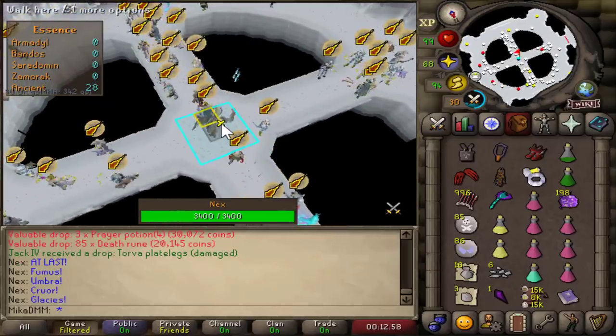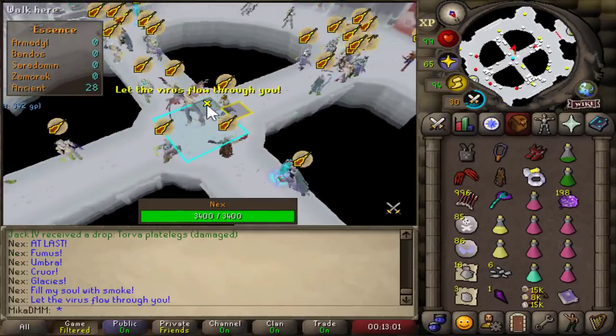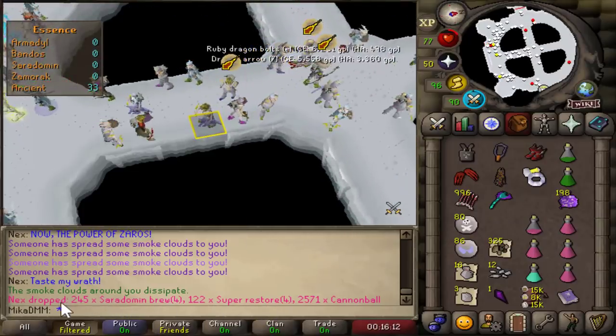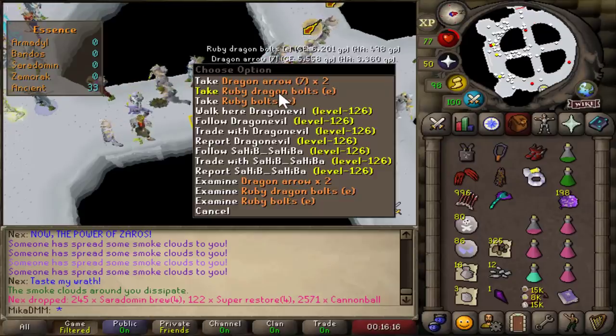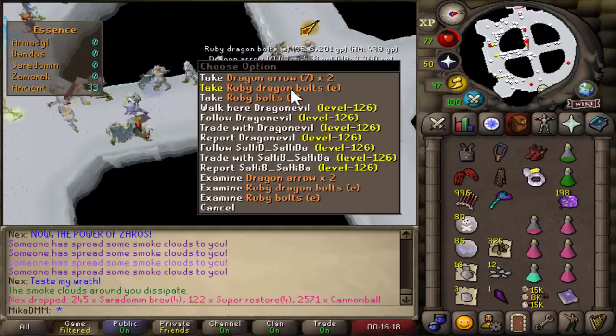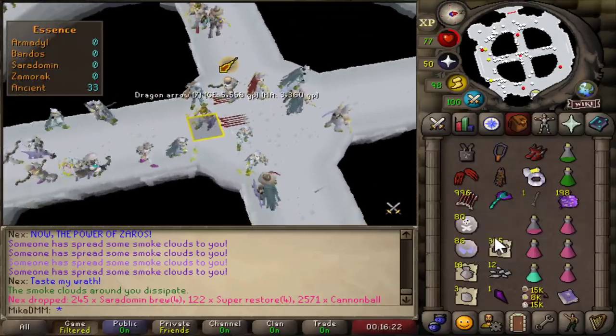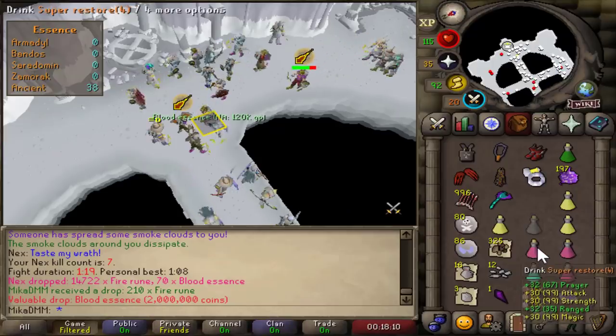There they are — the first drop that we see. Damaged Torva plate legs. That's kinda cool. There's gonna be brews on the floor, cannonballs — you can see all the drops. 245 Sara brews, 122 super restores. That's a lot of loot, man. Obviously it's 80 people in this room right now, so that's why. Yeah, I'm getting basically every kill.